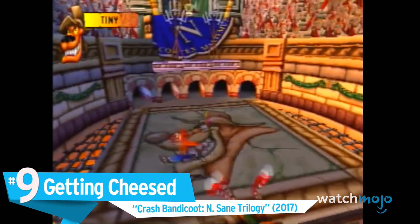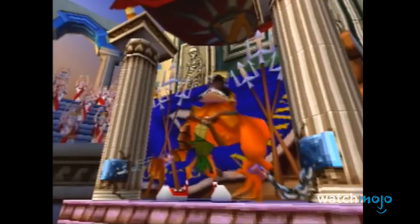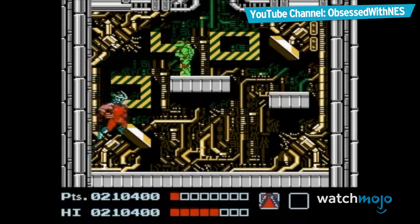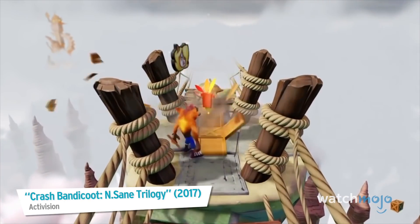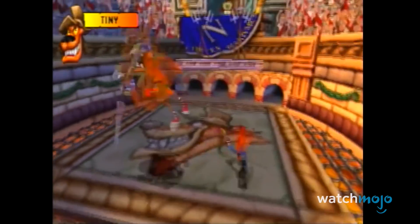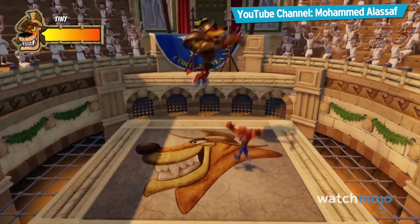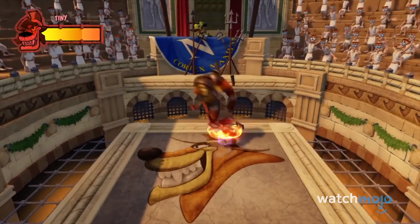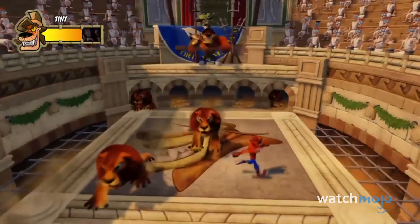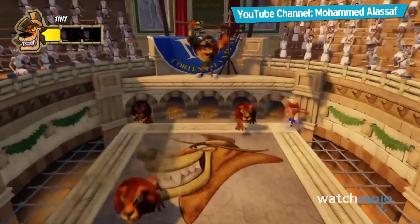Number 9: Getting Cheesed. Crash Bandicoot Insane Trilogy. We're all used to cheesing some bosses in our favorite games. However, some games will make it clear that we need to play the game the way the developers intended. Take Crash Bandicoot 3 Warped, for example. During the boss fight against Tiny Tiger, it's possible to cheese your way through the Lion Stampede segments by standing in the upper left corner of the stage. However, if you tried replicating this exploit in the Insane Trilogy remake, Vicarious Visions would guilt trip you by having the audience hurl cheese wedges. You may have been able to cheat past High Road and Road to Nowhere, but Vicarious sure as hell wasn't going to let you get away with this.